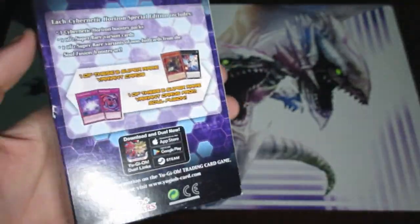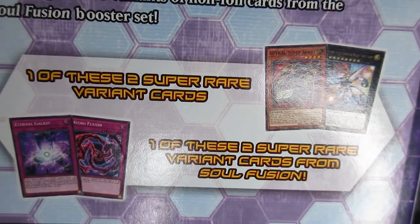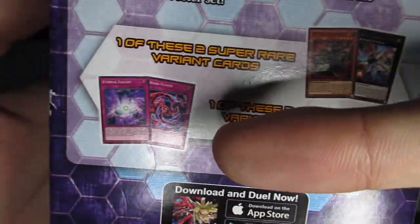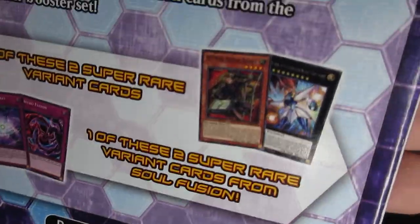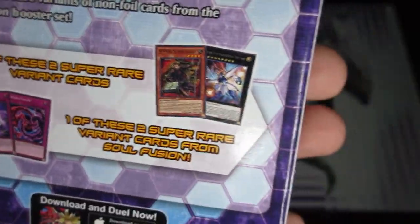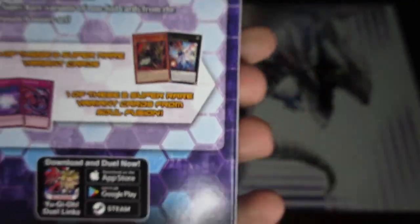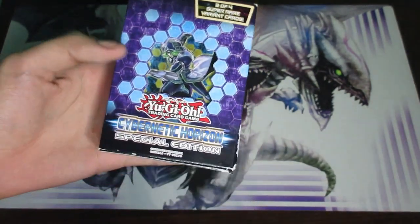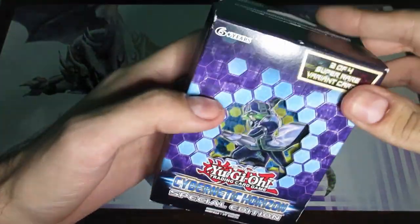Let's flip it over and see what we got here. You actually get two variants — they're both super rare variants — basically one of these two and one of these two. None of the variants are worth anything, but there are some pretty good ones like Spiral Super Agent, which has seen a lot of successful play. Despite that, they're not worth it mainly because there are a lot of different reprints and it's more easily accessible in other ways.